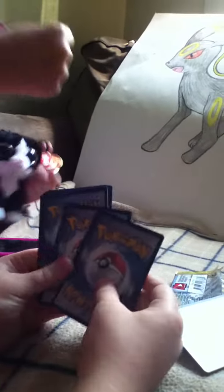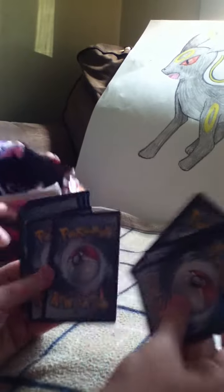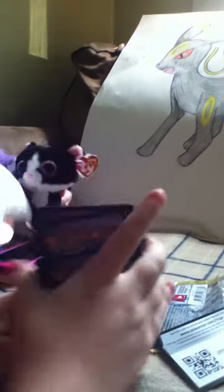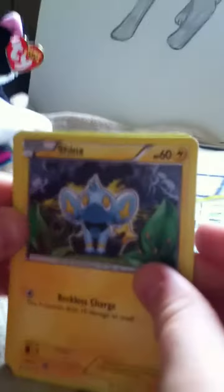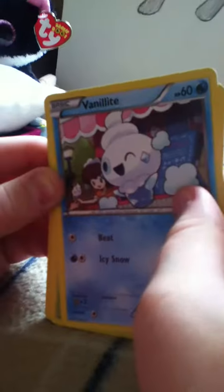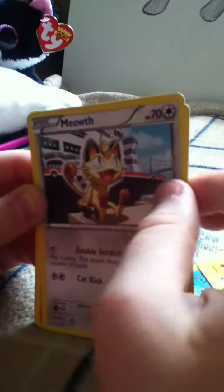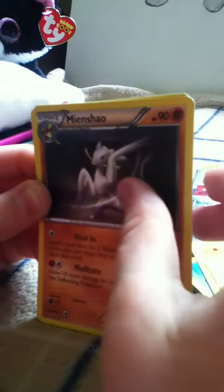Here's a code. So we've got Shanks, Vanillite, Fungus, Blitzel, Meowth, and Minchow.